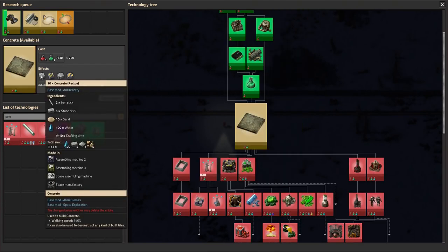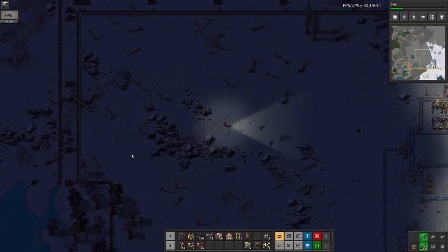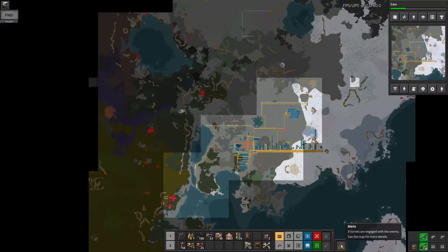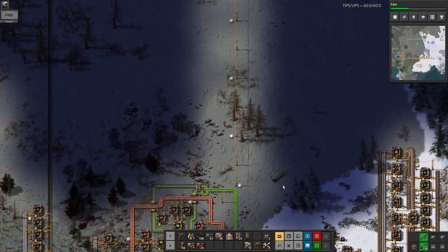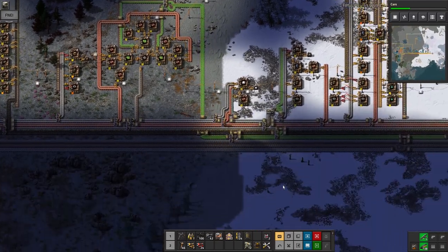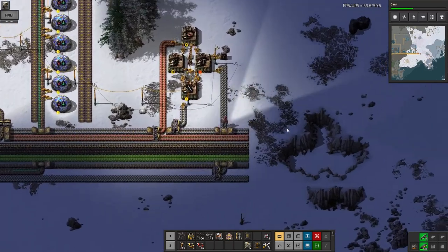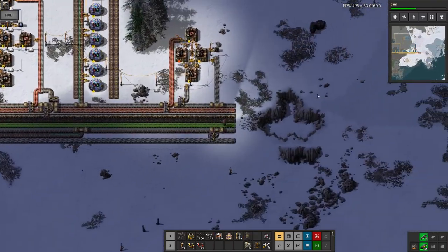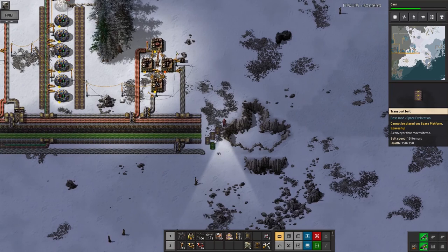I'm also going to have an unloading station that takes coal and ammunition. Rather than having a long belt going up there carrying all the ammunition, I'm going to take it up by train. What's probably then going to happen is I'm going to start getting biter attacks on the railway line or the power poles that go up there — and then you usually end up having to run turrets all the way along the railway line anyway.